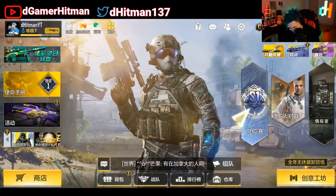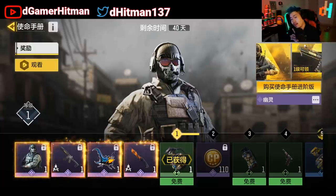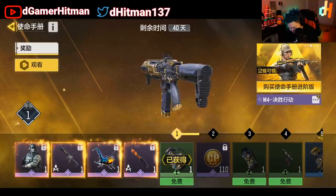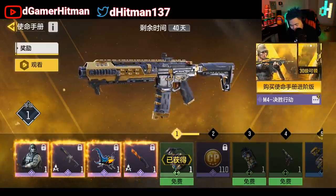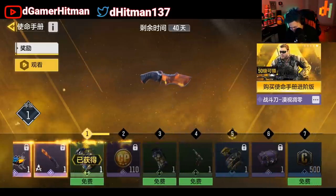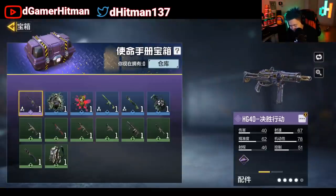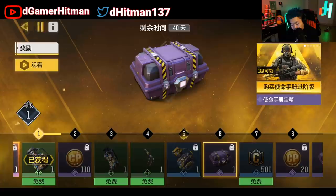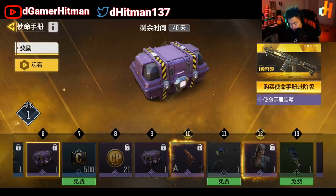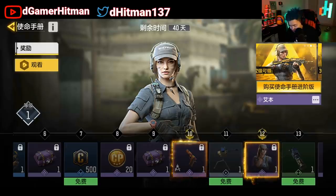The battle pass is very important. You can see they get the Ghost skin, which is what they got in season one when the battle pass came out. You also get the LK — it looks like an M4 to me — in black and gold, and you get a knife as well. Free skin-wise there isn't much, but you get crates including the black and gold HG40, which is really nice.